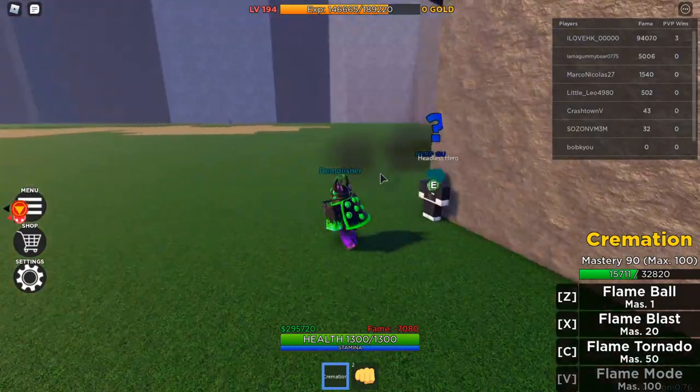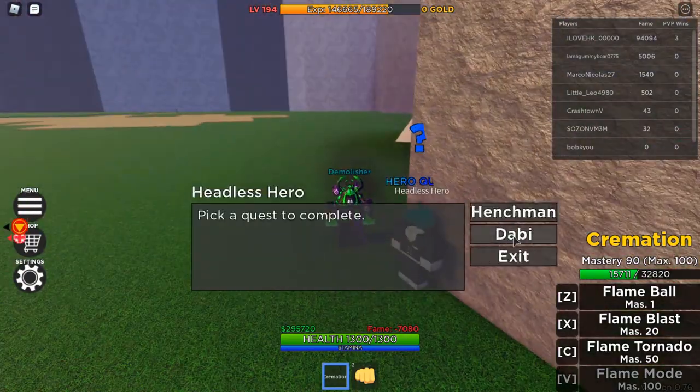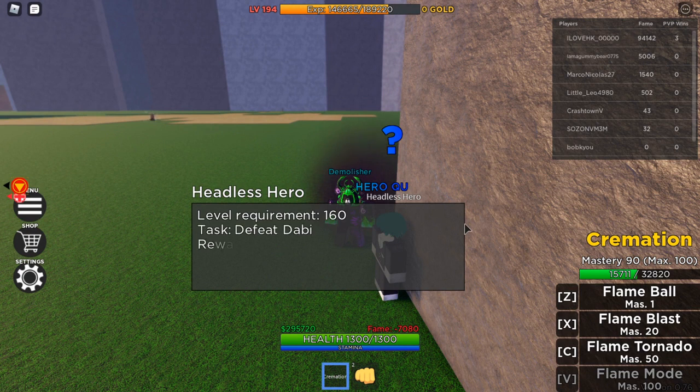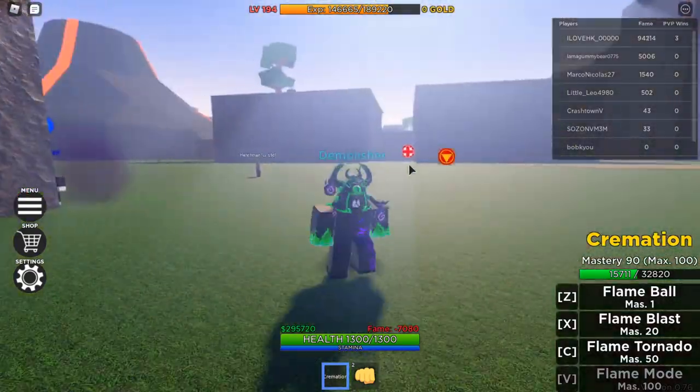So what you want to do is go to the quest you're at and select the boss quest — any boss quest, it doesn't matter which one. I'm at Dabi right now, and whenever I kill Dabi I get 10,500 cash and 500,000 EXP. He's a level 160 quest.